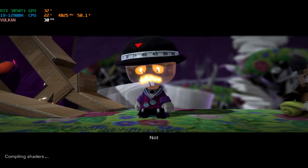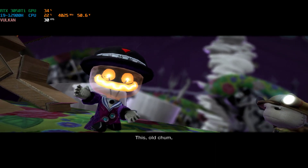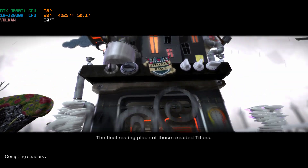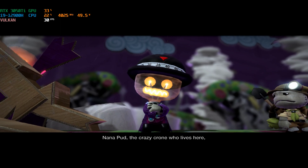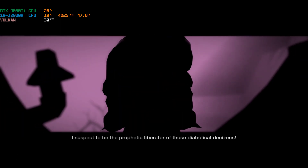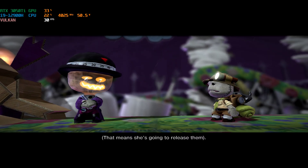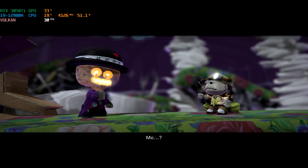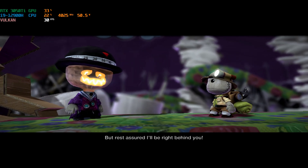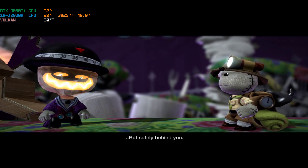Not a great victory for health and safety, but a thrilling ride nonetheless. This, old chum, is Stitcham Manor, the final resting place of those dreaded titans. Nana Pudge, the crazy crone who lives here, I suspect to be the prophetic liberator of those diabolical denizens — that means she's going to release them. You must get up there and stop her. Me? Oh well, I've got eggs to boil. But rest assured I'll be right behind you. Well, not right behind you — give you a bit of space, obviously. But safely behind you. Pip-pip.